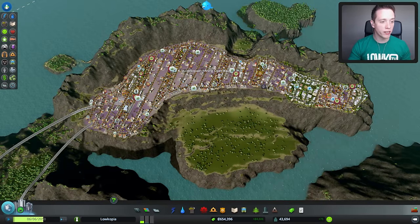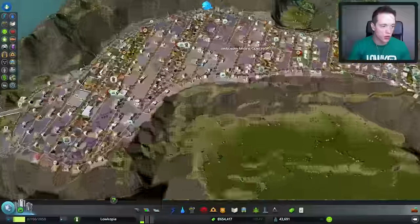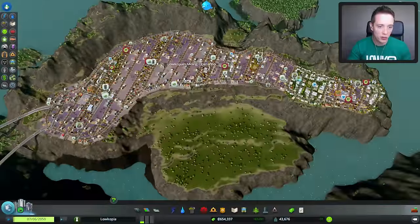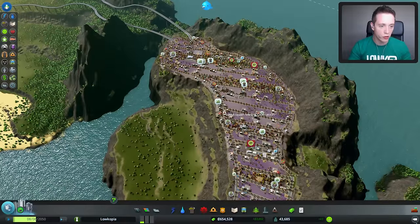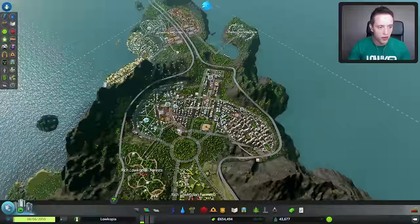I changed the district type of the Locoopian mining operation to just normal, regular industry. I removed all of the buildings as well, which should basically make this zone work again. This still looks awful though, so I'm just gonna leave it as it is right now and see if it will actually grow into something that looks a little bit nicer.